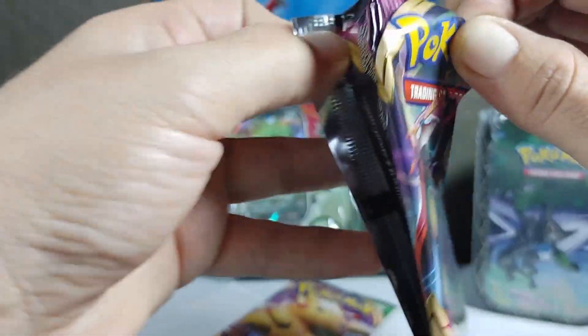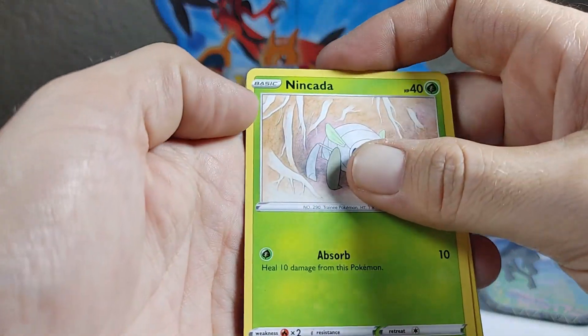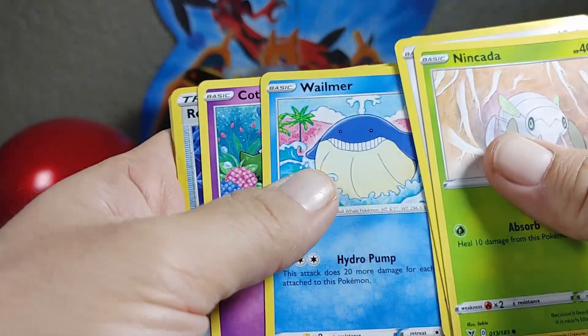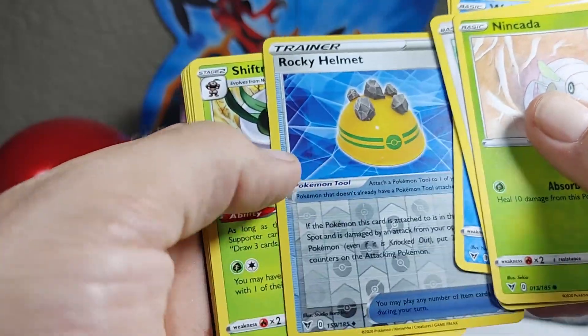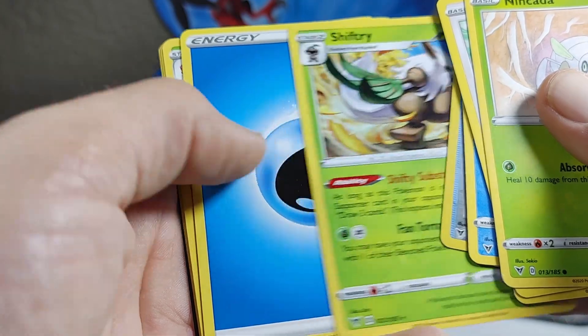I can't believe we pulled it. I opened up that other one — not so great. We've got Ninjask, Whismur, Drillbur, Shelmet, Cottonee, Rocky Helmet, Reverse, and Shiftry as our non-holographic rare.